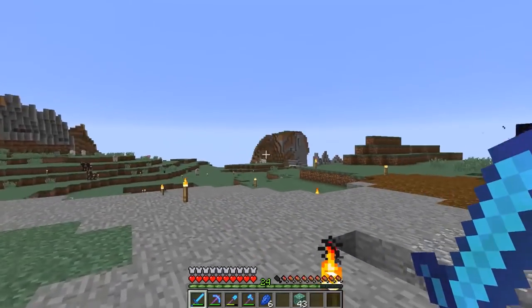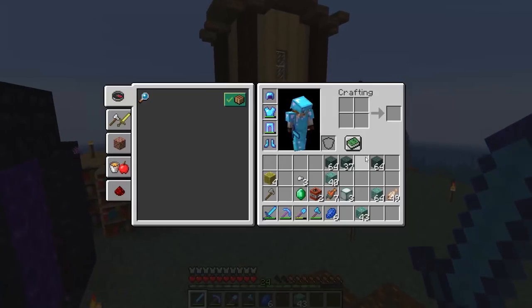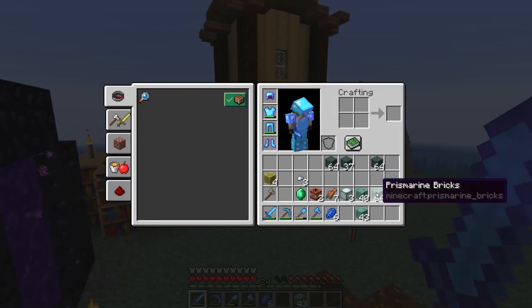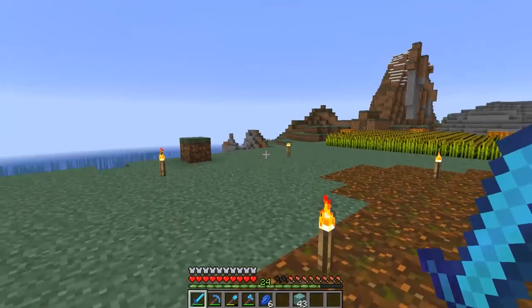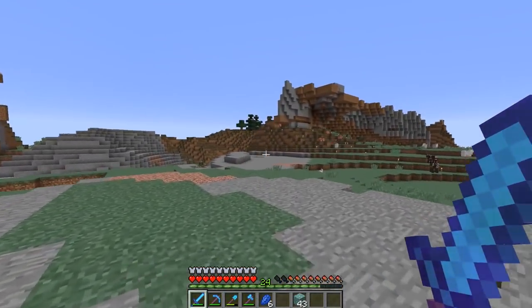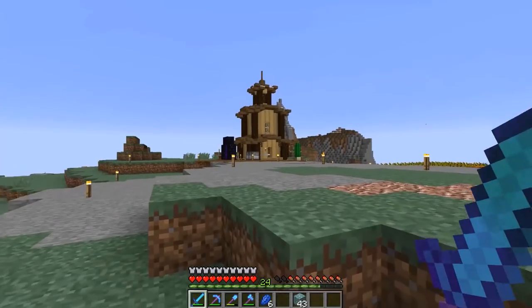Welcome back everybody, we are back from the ocean monument and we got a lot of good loot. We got two and a half stacks of dark prismarine, a little over one and a half stacks of prismarine blocks, and four wet sponges. It was actually a double guardian temple, which was really cool - one of those ones Exhumavoid found a little while ago.